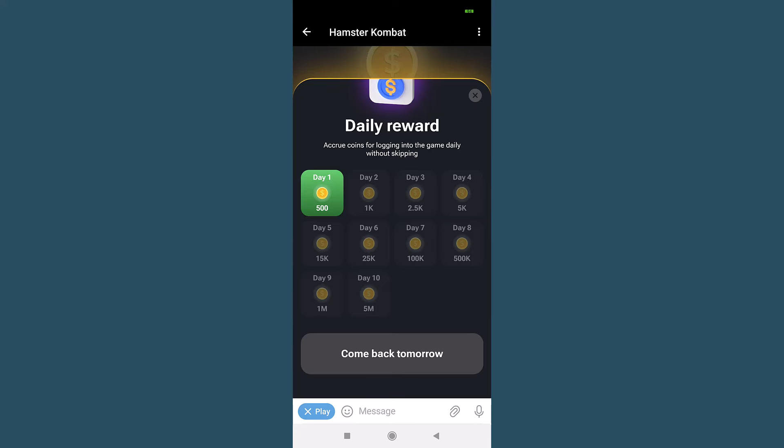If you come back tomorrow for Day 2, you can claim 1,000 coins every day, and it continues like that for 10 days. The second day is 1,000 coins, the third day is 2,500 coins, and the fourth day is 5,000 coins. You can claim up to 5 million coins over 10 days.